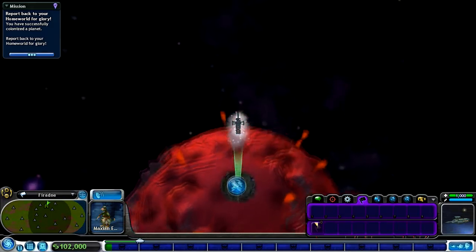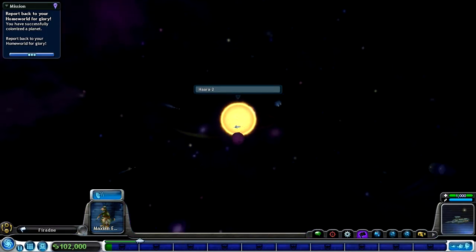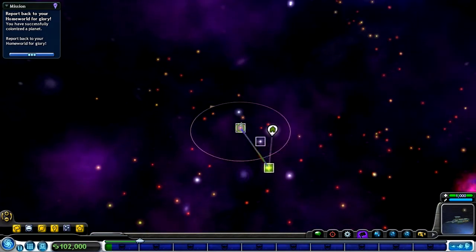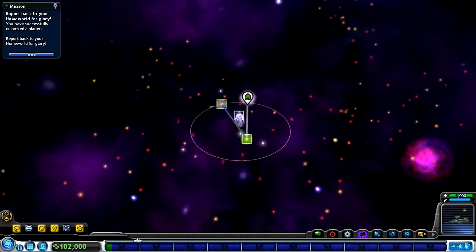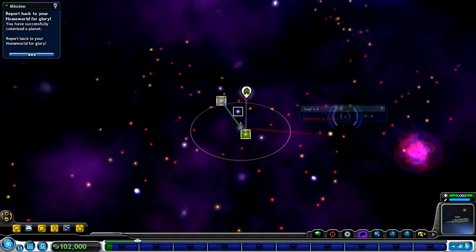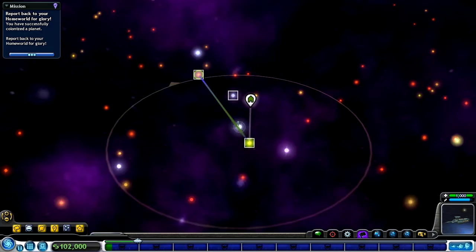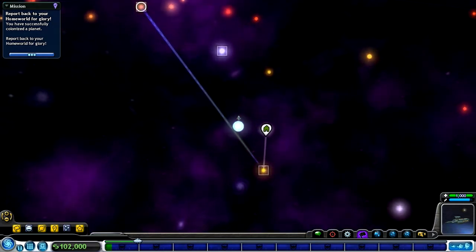Currently we can't actually build anything here because our Terra score is too low. In order to build anything, we need to raise the Terra score - but it's not something we can do right now. Our mission is complete, so let's fly back to the home planet.